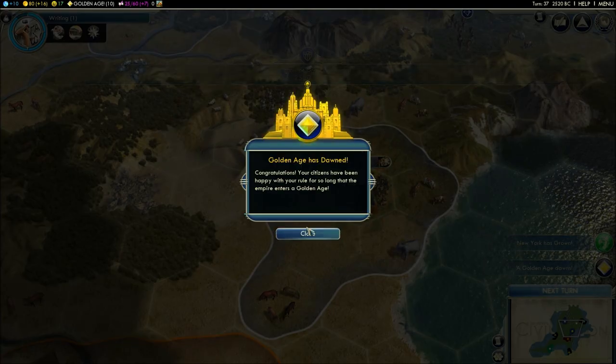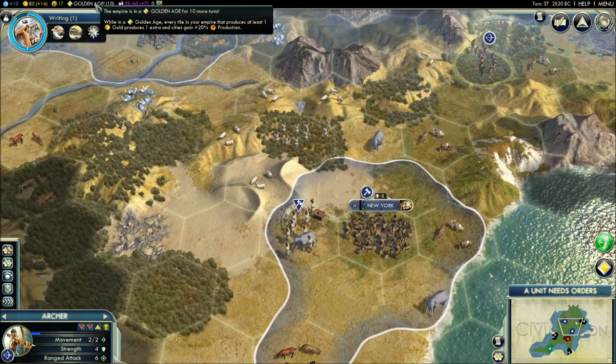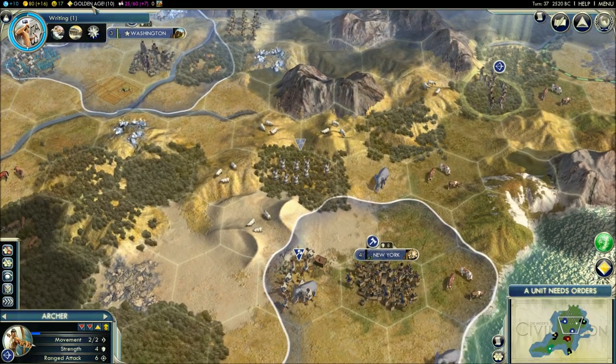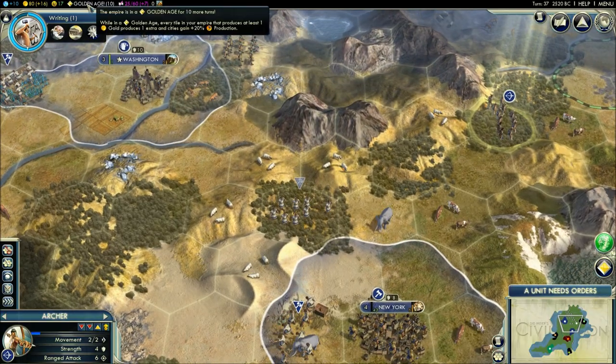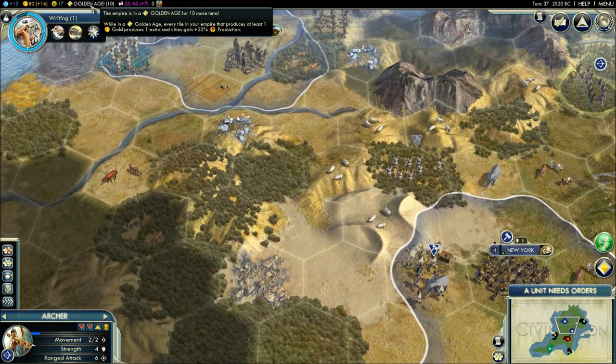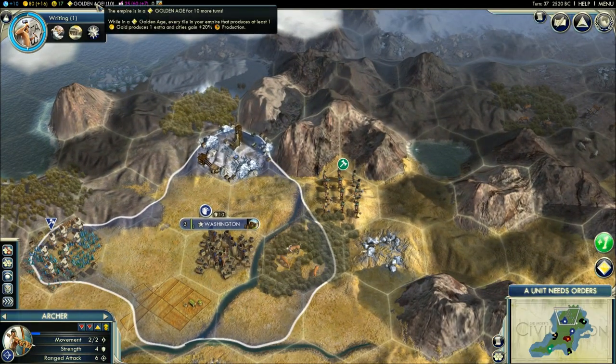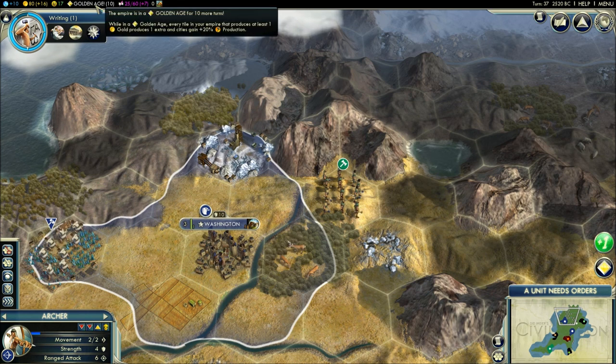A golden age happens when you fill up your happiness meter. All the extra happiness you accumulate goes towards filling up that meter. A golden age lasts 10 turns — during the golden age, all your cities produce more hammers and more gold, and it increases the gold production of tiles as well. Certain civilizations also get special bonuses during golden ages. Basically, during a golden age you produce more and get more gold.